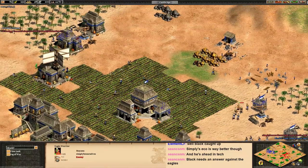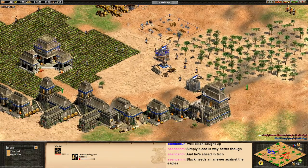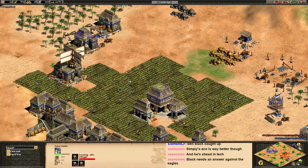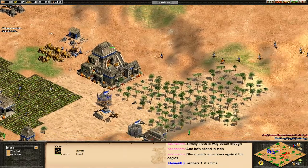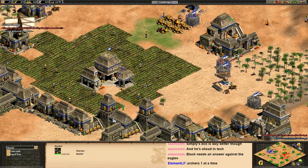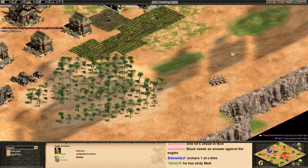Let's get the wood upgrade. Take five farmers off and put them onto gold, and the other five onto wood — take ten farmers off total. You can sell 300 food. Sell 500 food. Keep building archers, get Crossbow and Bodkin Arrow. You can sell more food if you need to. Bring your army that's in his base back to your base.